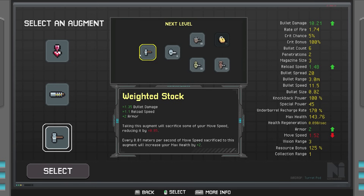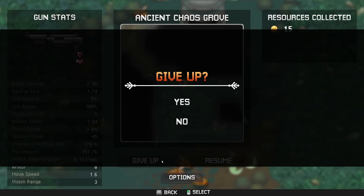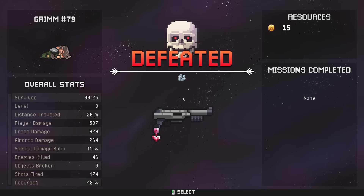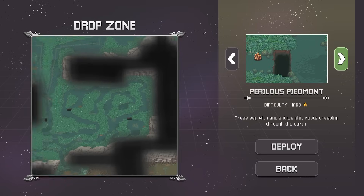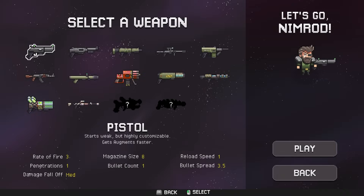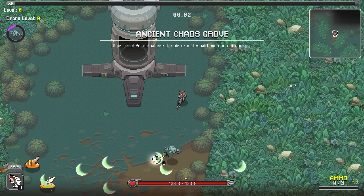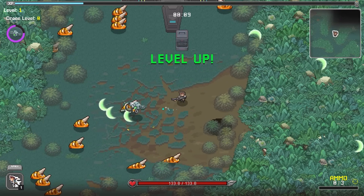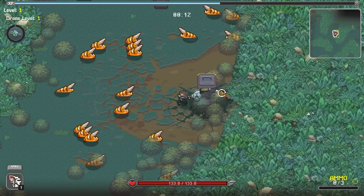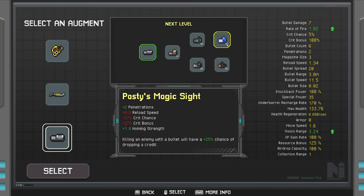Unfortunately there's a whole bunch of trash here. These options are so bad that we're just going to give up and run it back. That's kind of what's required sometimes. Thankfully it happens really quickly. The odds of hitting three options I don't want that early is pretty low, and once you have one you want, you'll normally get an upgrade at some point.